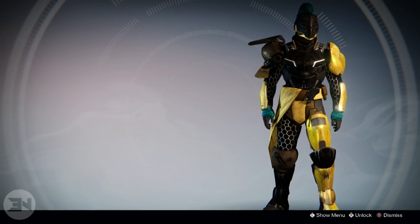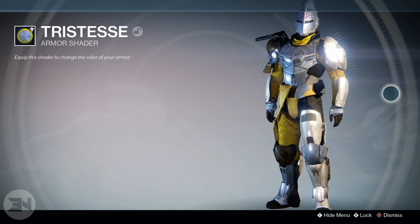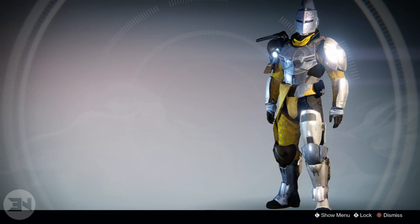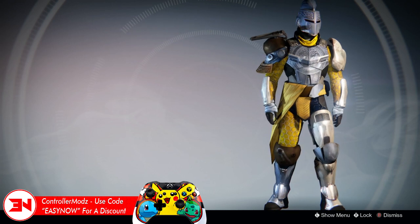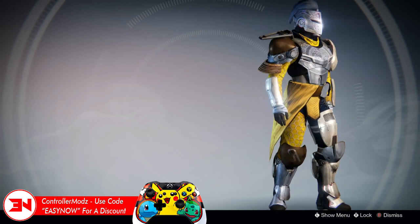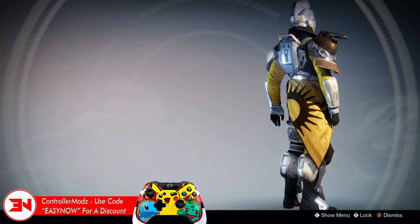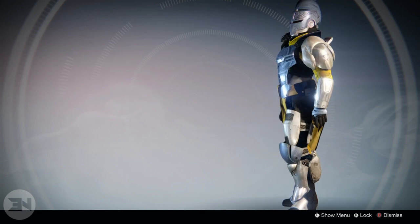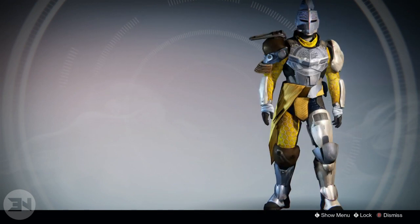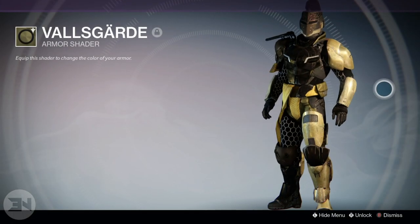Next up we have Tristes, which is a rare shader — you get it from one of the Taken King quest lines. The shader is awesome. Again, we're going with a yellow and black kind of theme, but there's also a very shiny silvery gray, almost a chromey-looking color, mixed in with the yellow and black. It looks awesome. Again it looks very unbalanced like the previous shader, but I just like to wear this into crucible because I think it looks the coolest.